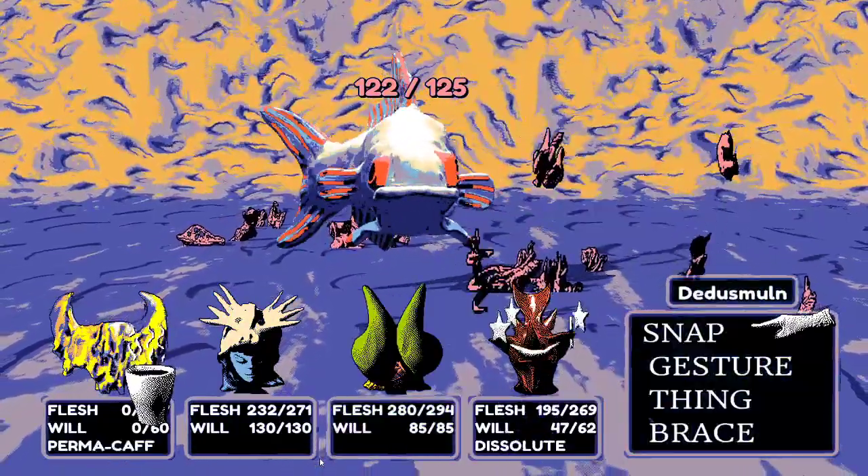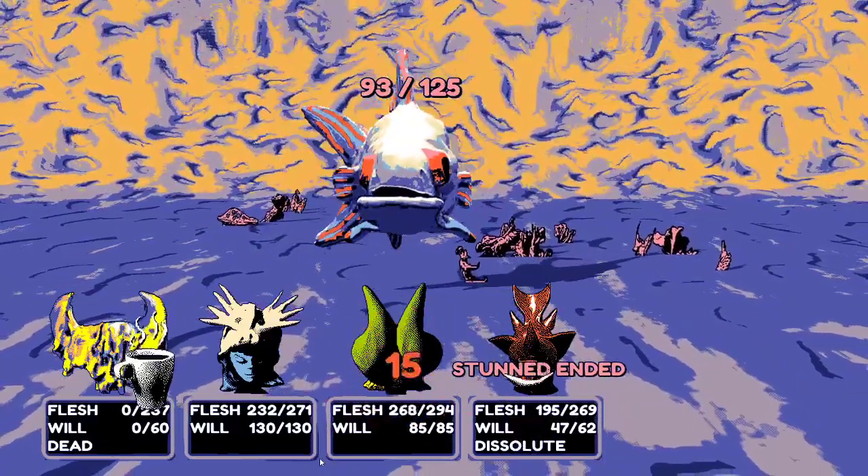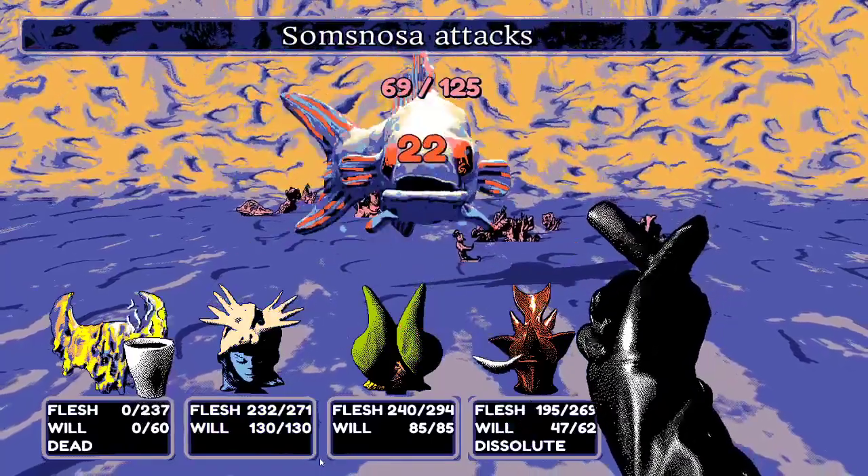One attack also removes the umbilical that enemy had, which is a nice side effect. They snap the remaining enemies away.